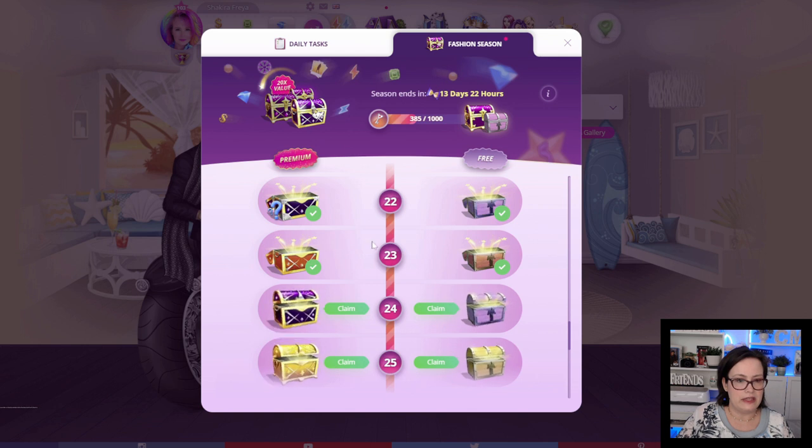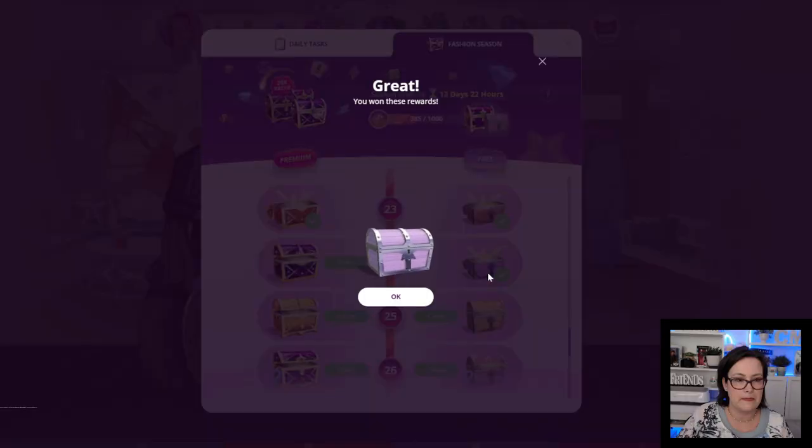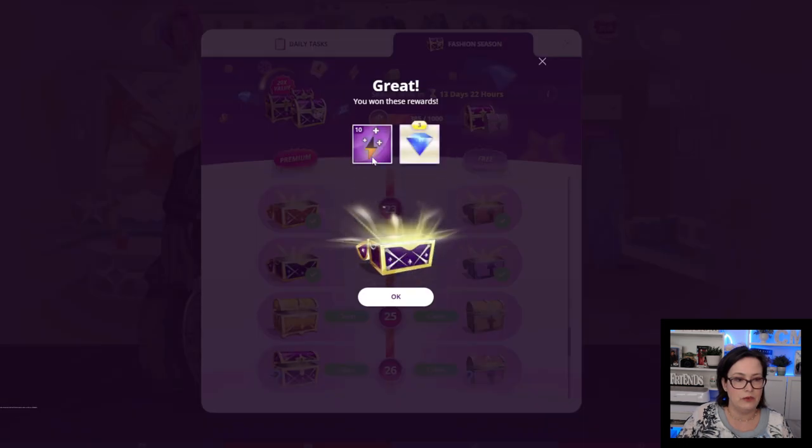On to chest 24: we got 5 emeralds and 1 diamond. The premium chest: 10 fashion arena energy and 3 diamonds.